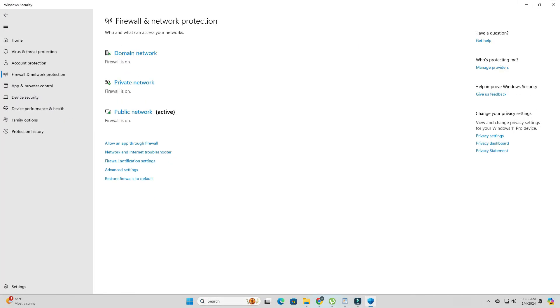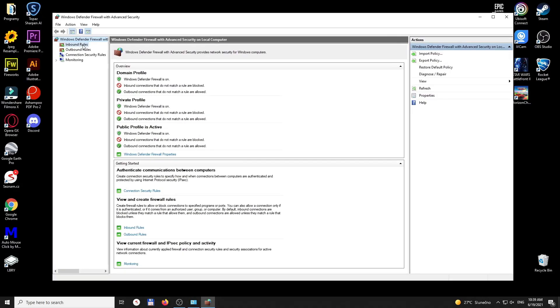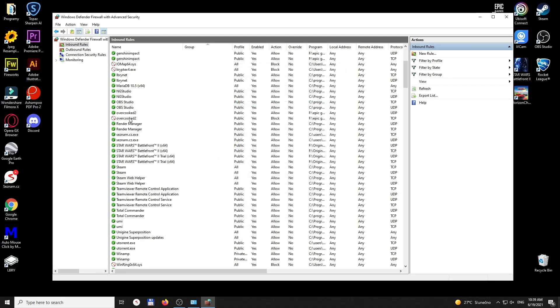First, I checked my firewall settings. Turns out that sometimes Windows Firewall or your antivirus can block games like Helldivers 2. I added the game's .exe file to my allowed apps list, and that seemed to help.